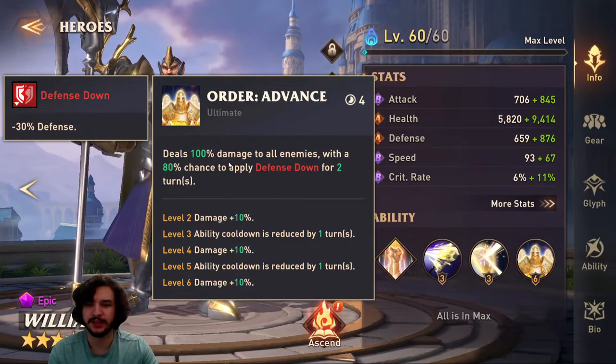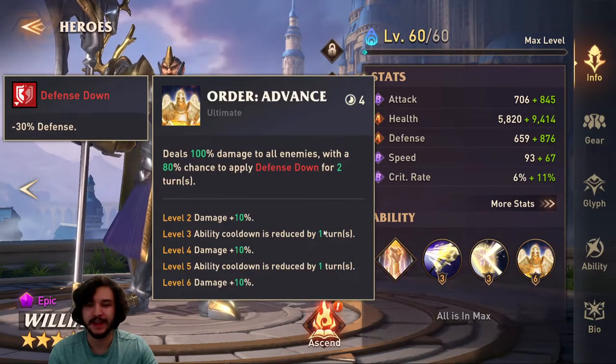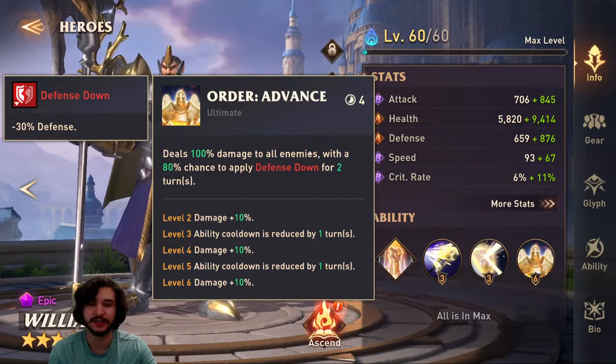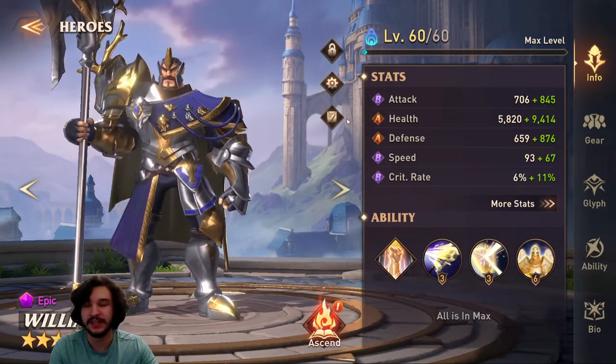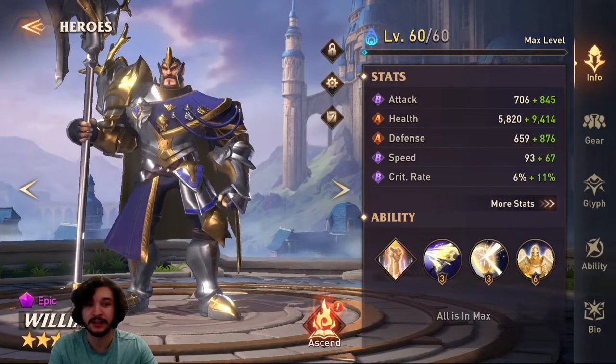Then we have Order Advance, his ultimate — deals 100 damage to all enemies with an 80% chance to apply Defense Down for two turns. This is one of the reasons you want him to go first: apply the defense down, then your team deals extra damage. It also changes the way you're going to build him because you do apply that debuff. Simple kit overall — applies counter attack, applies defense down, and increases your damage. A complete game changer.